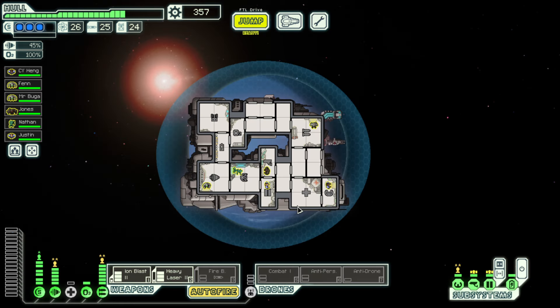There's a store — okay! Between now and next episode I need you to do me a favor: manifest that the store is going to have cloaking, a drone recovery arm, a weapon pre-igniter, or stealth weapons — just two of those three augments. Also manifest cool drones. Those six things will make the perfect run — I know you're going to do it.